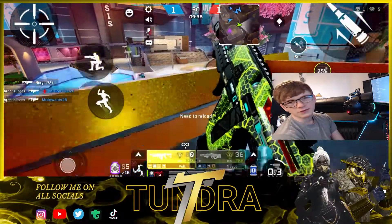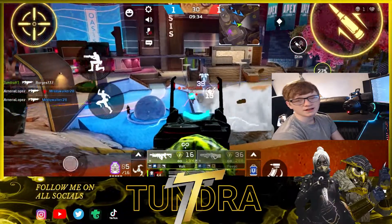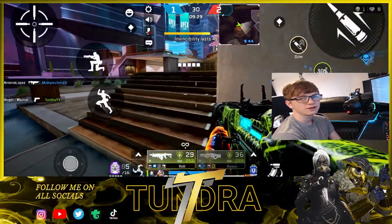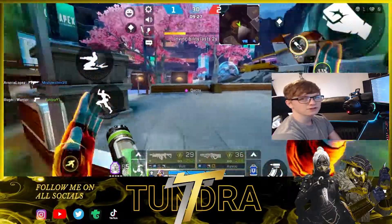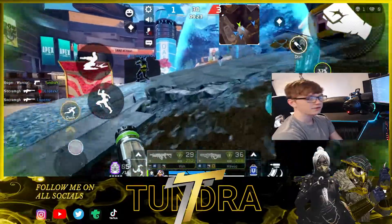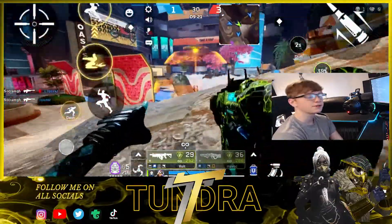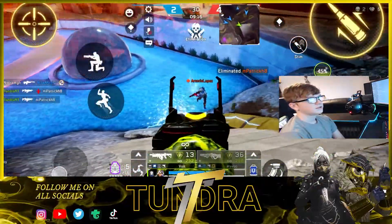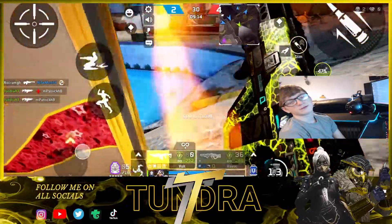Taking the number five spot we have the Volt SMG. Now this is an energy SMG — it has the fire rate and the damage of an SMG but also has the range of an AR. It has very little recoil so this is a newbie-friendly gun. If you're new to the game I'd recommend picking it up, and the hip fire spread on it is actually cracked. Not to mention it's got one of the best irons sights in the game.